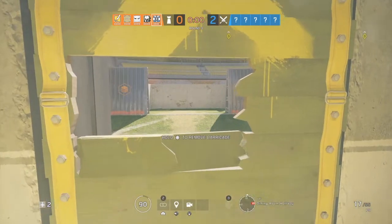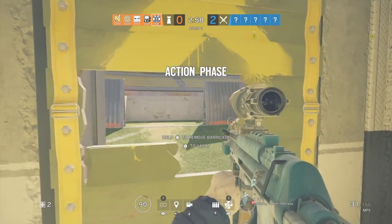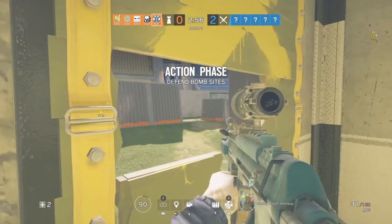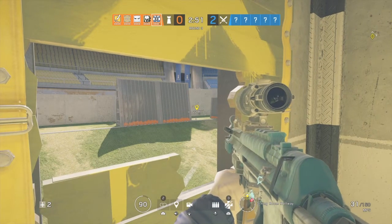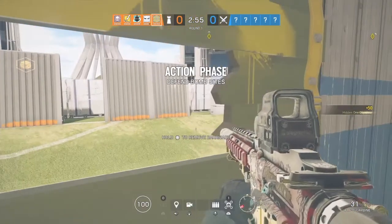The next spawn peek is going to be on west side again. They will run from right here or from right here, so you just got to watch these angles and right when you see someone rushing, shoot them in the face. Next spot is on east side.